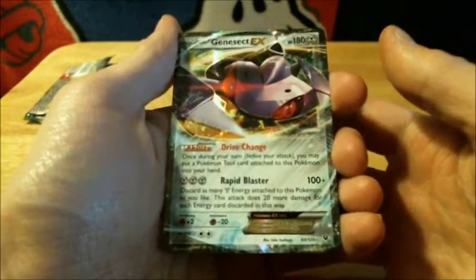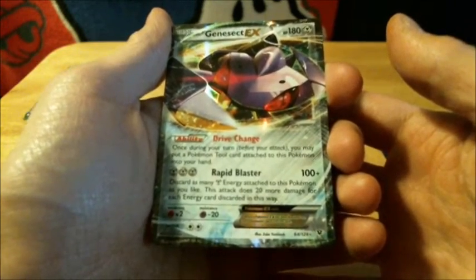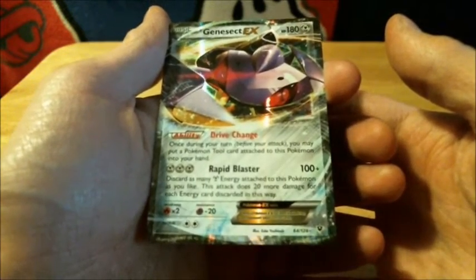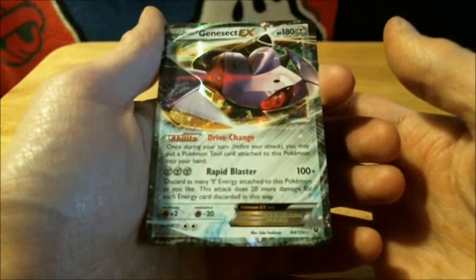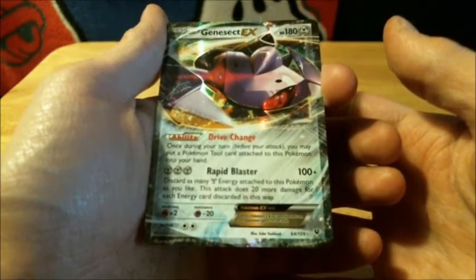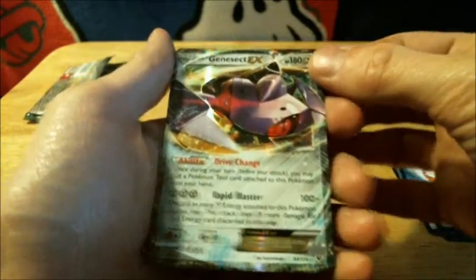Rapid Blaster — 100 plus damage. Discard as many Steel-type energy attached to this Pokemon as you like; this attack does 20 more damage for each energy card discarded in this way. Plus Drive Charge for an ability: once during your turn before you attack, you may put a Pokemon Tool card attached to this Pokemon into your hand. 180 HP. Very nice.